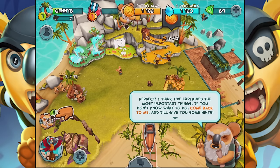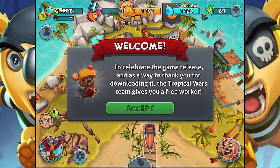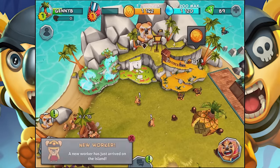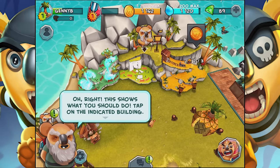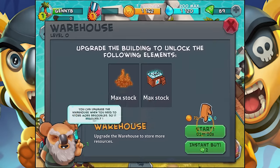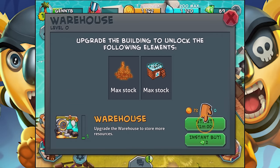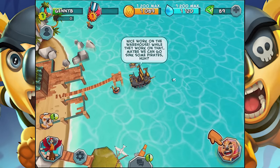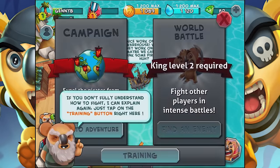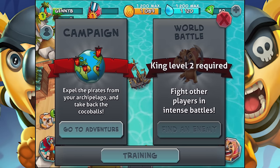I think I've explained the most important things. If you don't know what to do, come back to me. To celebrate the game release and as a way to thank you for downloading it, the Tropical Wars team gives you a free worker. So that's good to know, because sometimes that can be kind of expensive. New worker arrived to the island! This shows you what you should do — tap on the indicated building. You can upgrade the warehouse to store more resources — do it regularly.